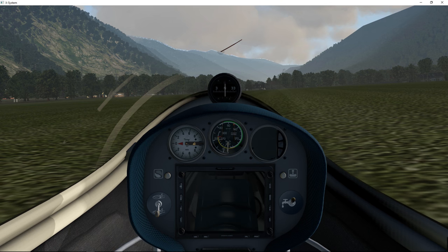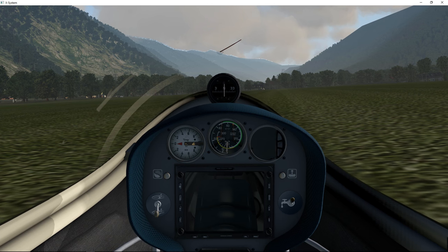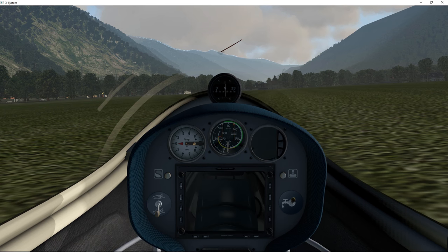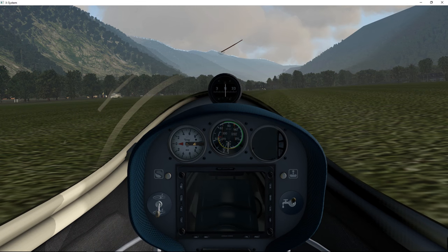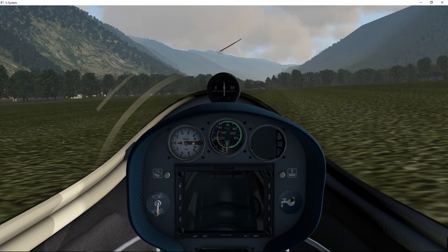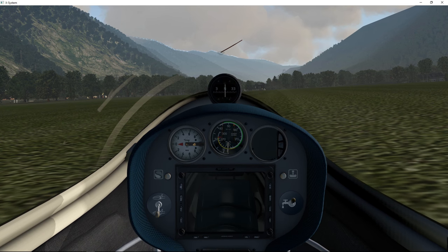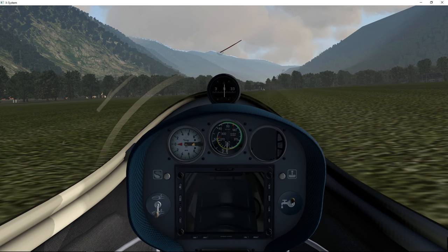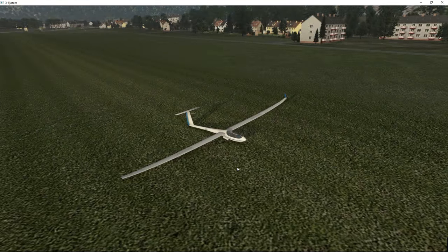I came up with three locations. I was flying the default glider, then I tried some freeware ones and they weren't that great. So I went to the flight sim store and found the Antares 20E glider. The reviews were good, and here it is — this is a pretty insane piece of kit. Let's just have a look outside — there she is in her glory.